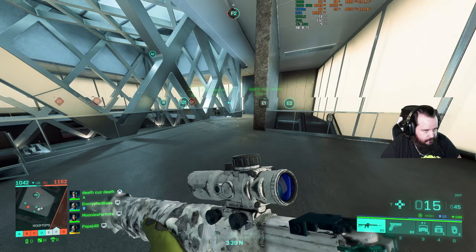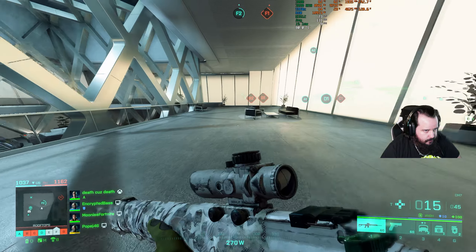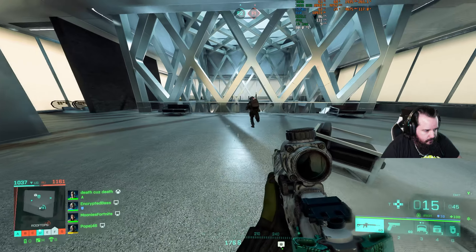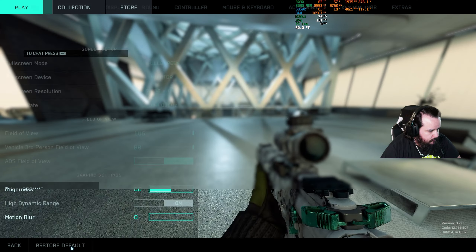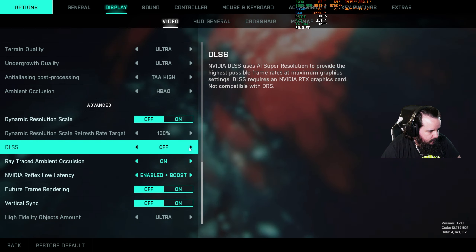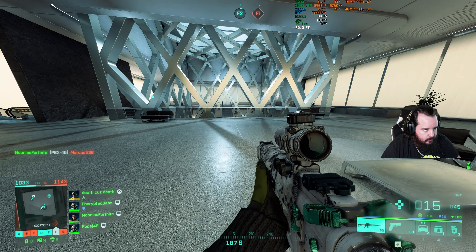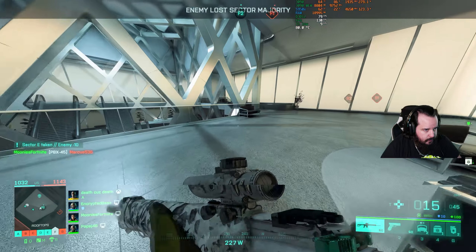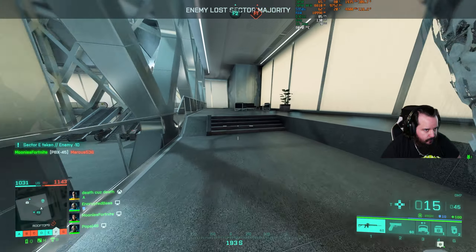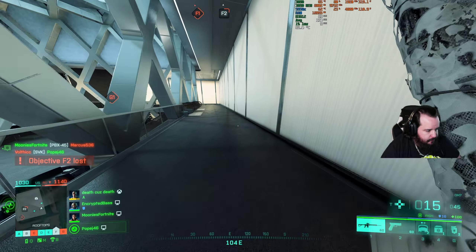I'm only getting 60% GPU usage with DLSS turned on — that is crazy. So if we turn DLSS off, the usage should go up. Yeah, now it's up to 80%. It's actually getting better performance without DLSS on. That's crazy.